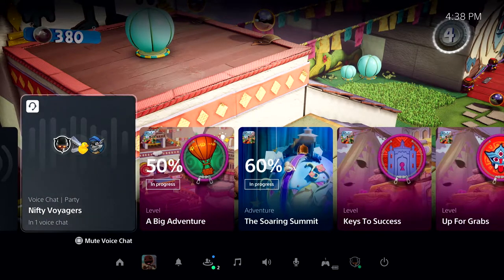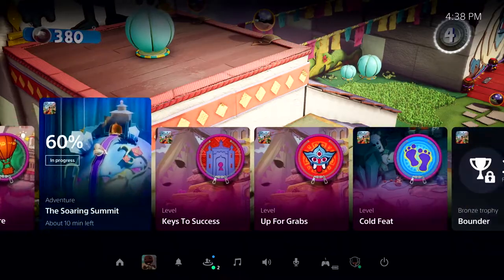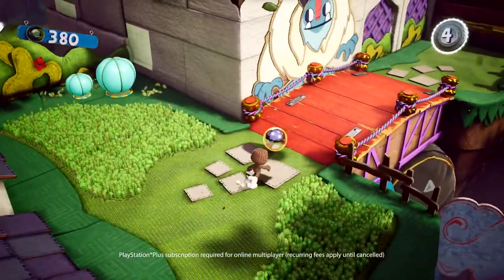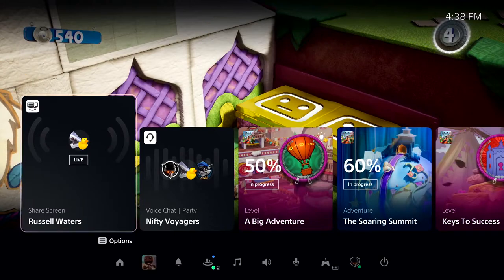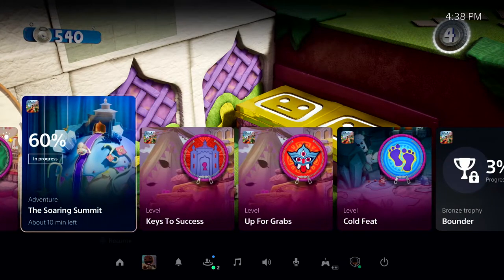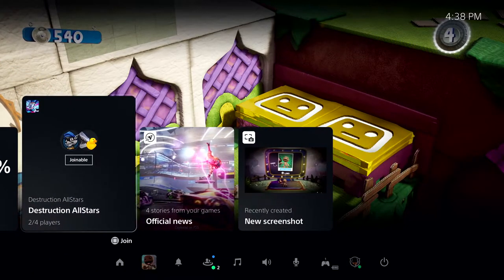We've seen how Activities on PS5 will make it easier and faster to hop back into PS5 games, and how you can get in-game help and chat with your friends. So that leaves online multiplayer gaming. I see that some of my friends are online, so it's time to say goodbye to Sackboy for now and spin up a match of Destruction All-Stars. One of my friends in the party has already started a match, and we can join them from this card in Control Center.